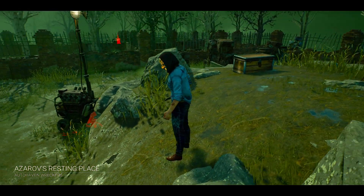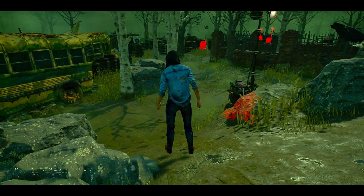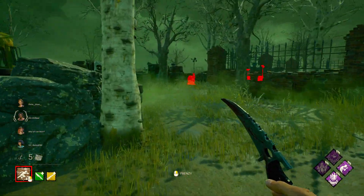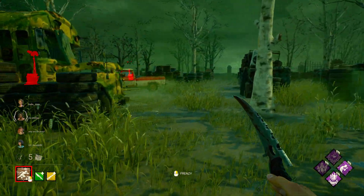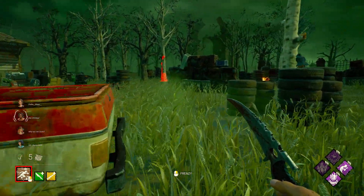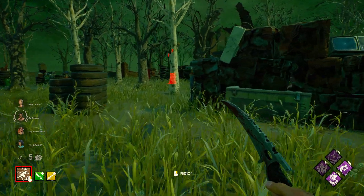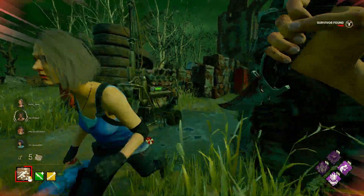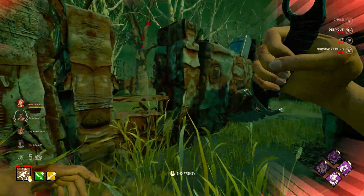Okay so we got Azeroth's Resting Place, and for this build this map might work if I'm gonna get survivors on one side of the map. I just need to get them very early on. Wait a moment — am I gonna see someone? Yes, I'm seeing someone working on that gen. I kind of want to be a little bit stealthy. Using Fearmonger — two survivors at once?